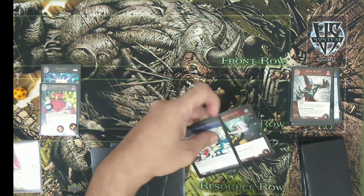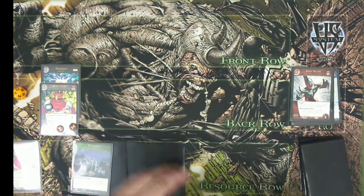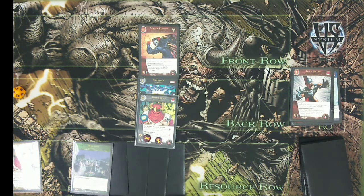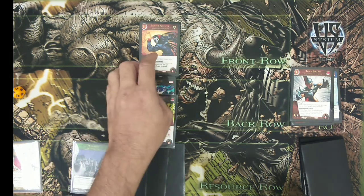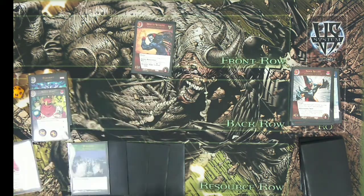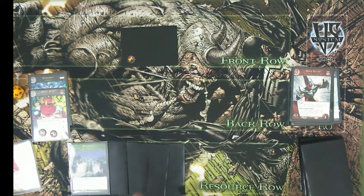On turn five we draw Spider-Gwen and Global Information Network. We play Mister Sinister — he has Genius so we draw a card at the start of each turn. We try to keep him alive, and if he gets stunned it's okay since we still need him next turn. We play Out of Time again to remove Baron Zemo and attack with Mister Sinister. Even if the opponent builds up many characters, we use Out of Time to keep stalling.